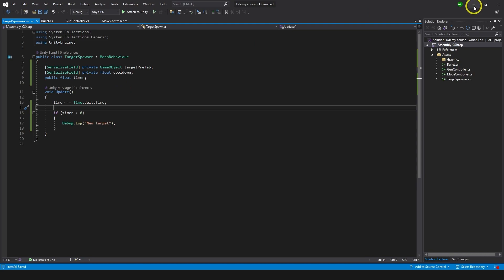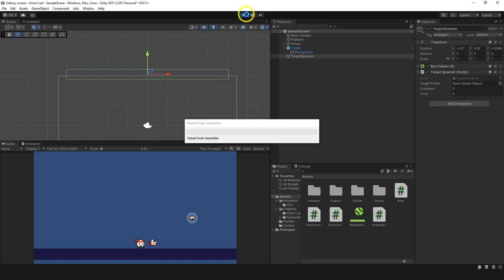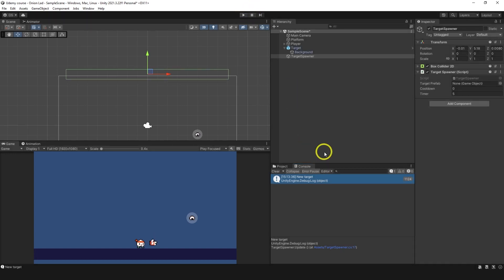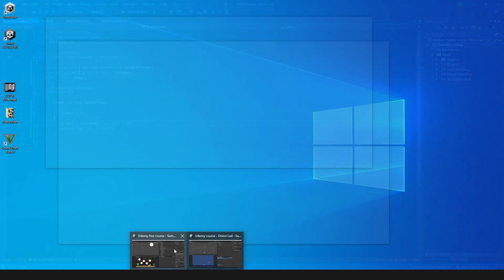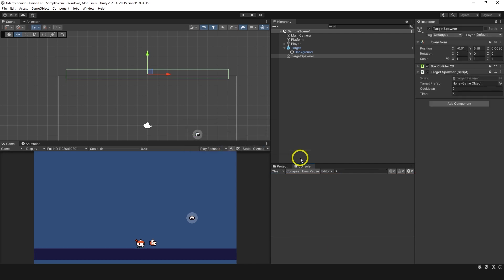Let's see it in Unity - I'll set timer to 5 and go to play mode. It goes to a negative value and when it's below zero it shows the message 'new target'. Now instead of just the debug log, I'll also add 'timer = cooldown' to reset it back to positive. The time it takes to go back below zero is basically our cooldown.